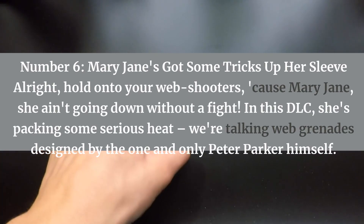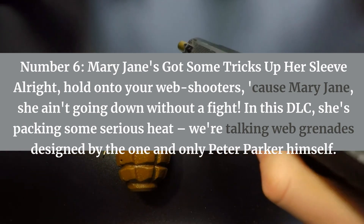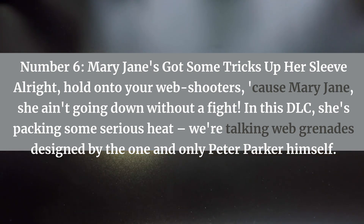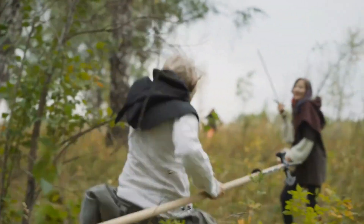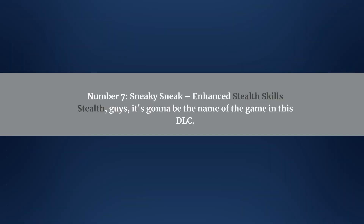Number six, Mary Jane's got some tricks up her sleeve. Hold on to your web shooters, because Mary Jane ain't going down without a fight. In this DLC, she's packing some serious heat — web grenades designed by the one and only Peter Parker himself. Plus, there's gonna be upgrades to her trusty stun gun. And you get to customize her combat style with a cool ability tree. Choices, choices, right?